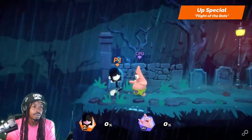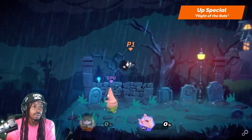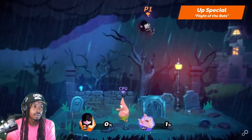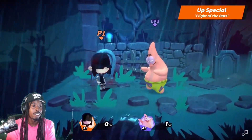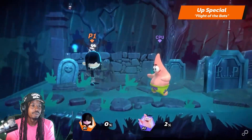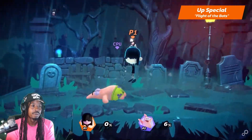Lucy's Up Special is Flight of the Bats. In Normal Mode, she rises upward with slight horizontal control. In Vampire Mode, she rises diagonally while dealing damage. In Ghost Mode, she flies upwards for a bit less than in Normal Mode and lands with a Slam that deals damage.